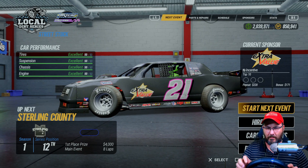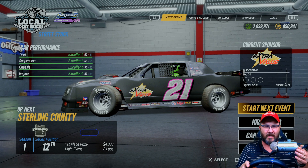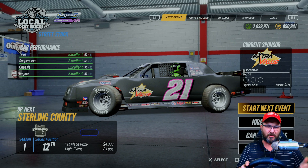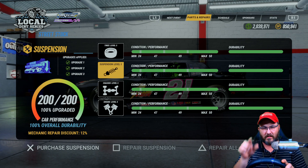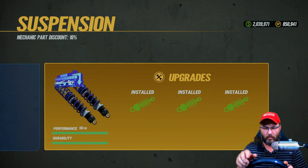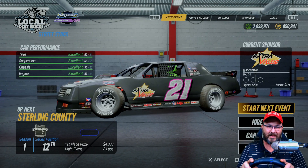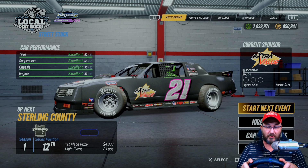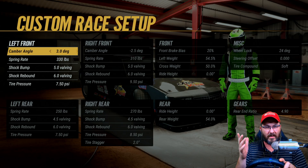Welcome back to another video in season mode of World of Outlaws 24. We're racing street stocks trying to go for a local championship. I didn't realize in the last video that my suspension wasn't upgraded all the way — I didn't have that very last one upgraded. Not that it makes a huge difference, but we're going to Sterling County to see if we can place somewhere.